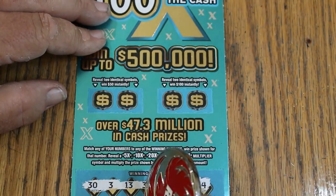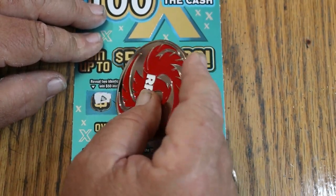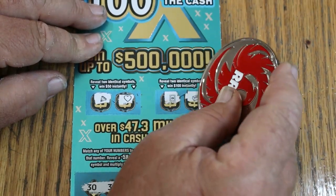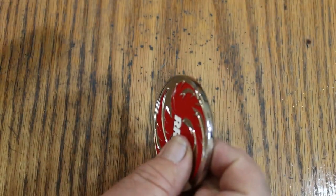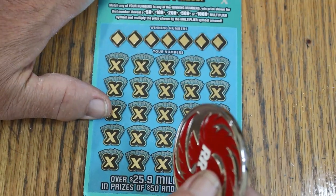Alright, up here on the top. A diamond for 50 and a heart — nope. For 100, a safe and a gold bar — no good. Now the overall odds light is coming online, starting to glow.